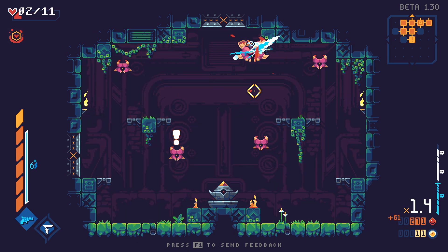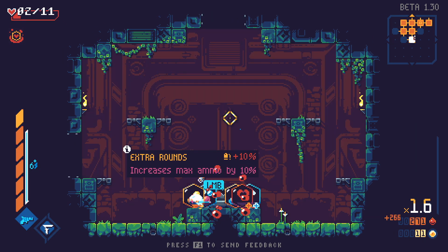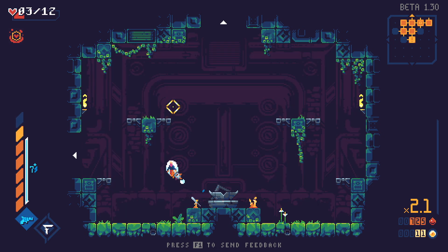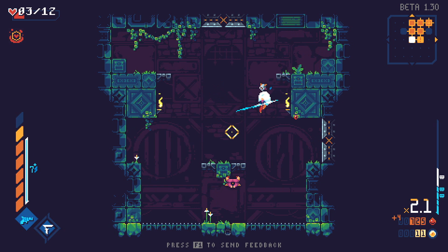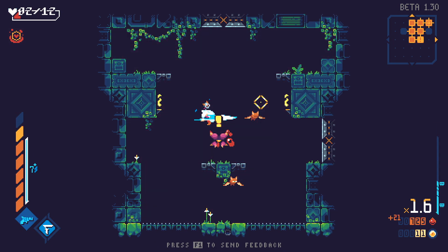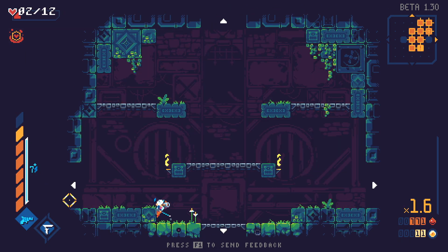We're fine. This is fine. Dodge over here, bash that guy, dash over here, run, kill — got him! I was really hoping there'd be more heals in there. That's unfortunate. We still have three health — we're back down to two. Good lord, I'm going to die before I even get to the boss!